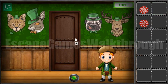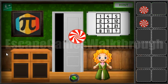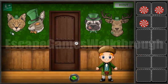Going in. His head is a well-hidden key — it's the key from the drawer. Here's one more candy.